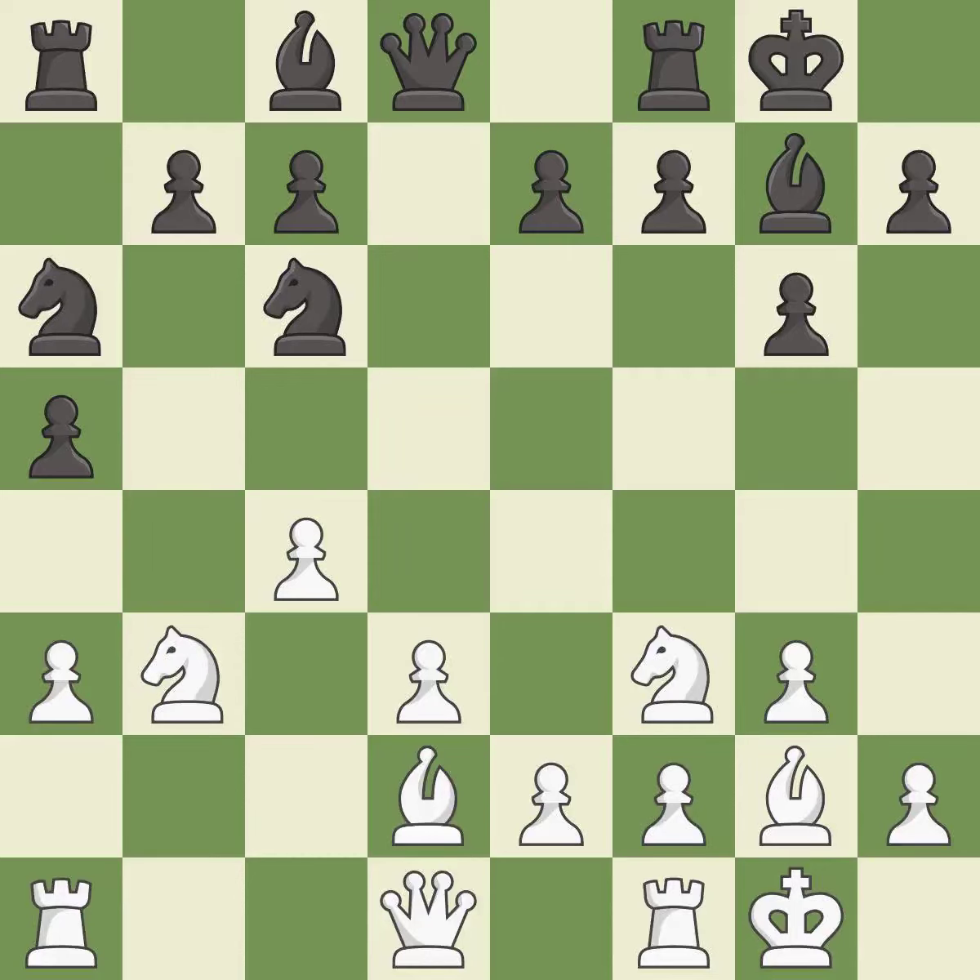This wins material. This threatens to win a pawn. This develops a rook off its starting square, getting it into the action.